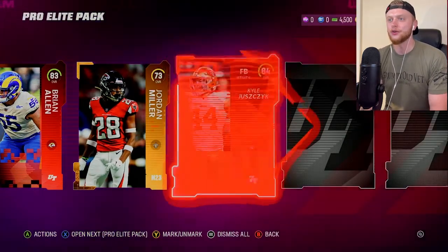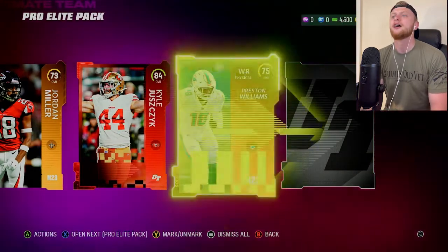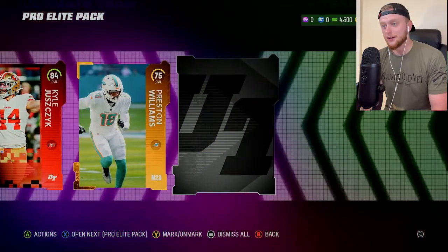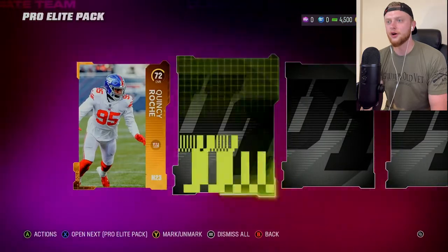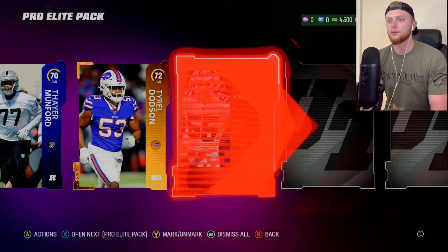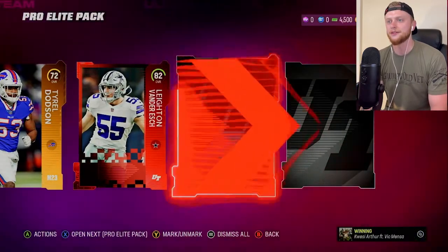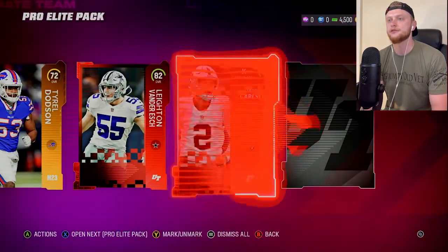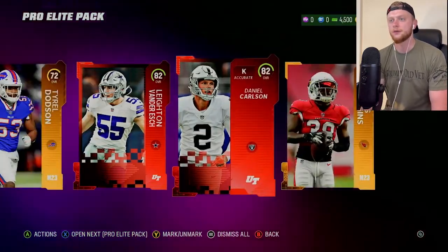We're going to go triple elite. Kyle Juszczyk, 84. These packs are on something because I don't ever pull this good. Starting out with a gold card, and a rookie card — we'll take that. What are we going to get for our next elite? Leighton Van Der Esch — that's an okay pull, we'll take that. Daniel Carlson, a kicker. Those always go for some decent gold right in the beginning of the game.